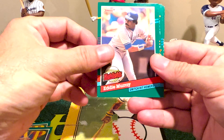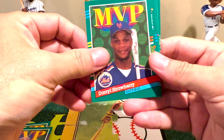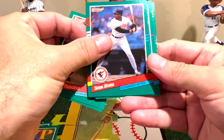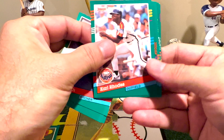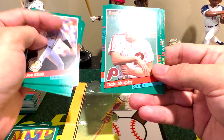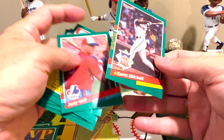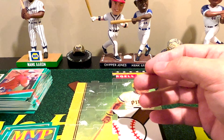Eddie Murray highlights card — another one of those bonus cards. And a Darryl Strawberry MVP. Once you start figuring out how they do it, it is kind of an interesting thing knowing how they put that type of stuff together. And a Kevin Mitchell All-Star, National League — of course he was with the Giants, left fielder.